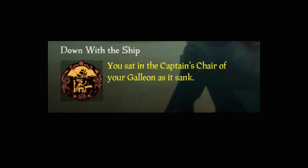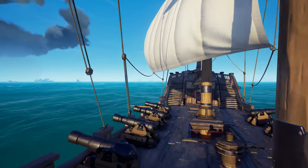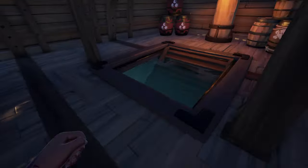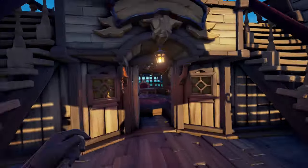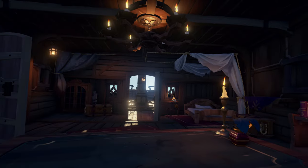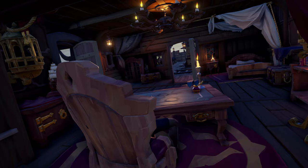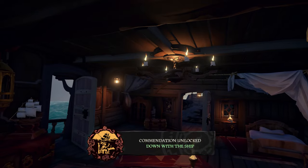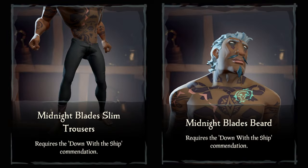Another easy commendation is Down with the Ship. To complete this one, you need to sit in the captain's chair of your galleon when it sinks. Simply create a new game with the galleon and crash it into the rocks. After you've got some holes in it, take a relaxed seat in the captain's chair and watch it sink. You can also make holes by throwing fireballs — fire creates holes too, but it takes forever. Down with the Ship commendation will reward you with the Midnight Blade Slim Trousers and Midnight Blade's Beard.